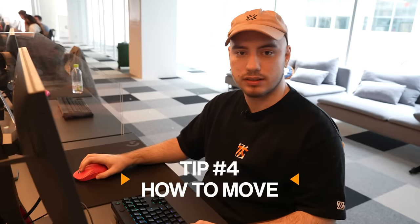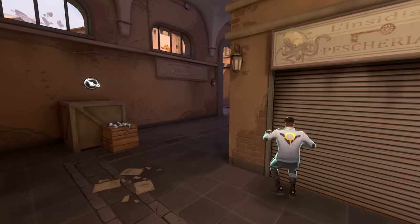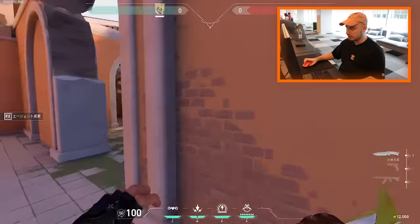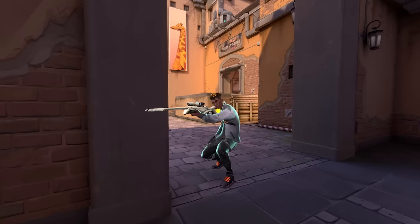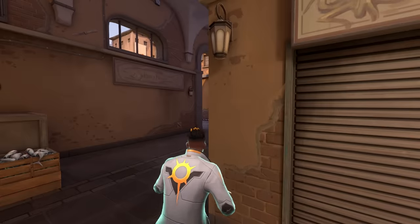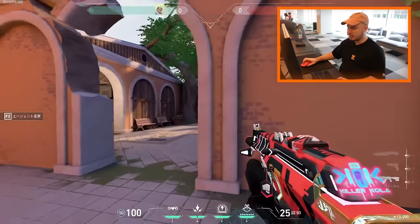The next tip is how to move — jiggle peek and jump peek against different types of opponents. You want to jump peek almost every corner, especially if you know there's an AWP. Always jump peek to check if there's an AWP or a turret. Maybe there's an AWP and you don't take the peek, or he shoots and then you can take the angle and wait for him to re-peek. Jiggle peeking works similarly against AWPs, but I think jump peeking is way safer.